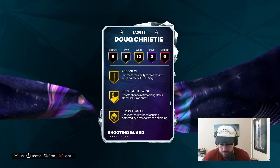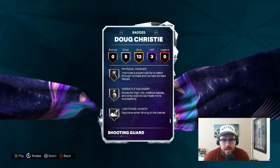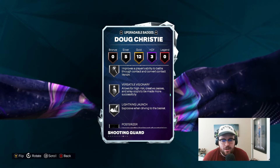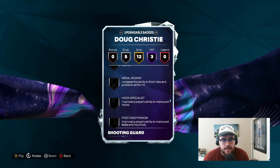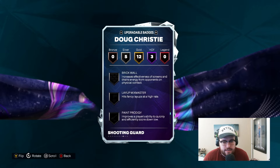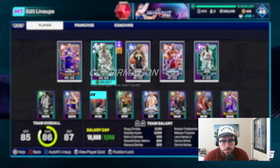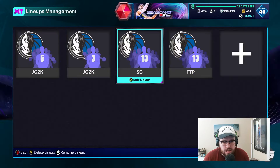Also Challenger, Off Ball, Pass Pick Dodger, Glove, Pogo Stick, Set Shot Specials, Strong Handle, High Flying Denier, Silver Flow Game, Dimer, Physical Finisher, Versatile Visionary, and Lightning Launch. Badges he's missing — mainly the shooting stuff like Limitless, Dead Eye, Bailout, Marksman, Shifty Shooter, and Paint Patroller. Five of those six would probably be the ones I'd look to add, maybe all of them except Marksman.